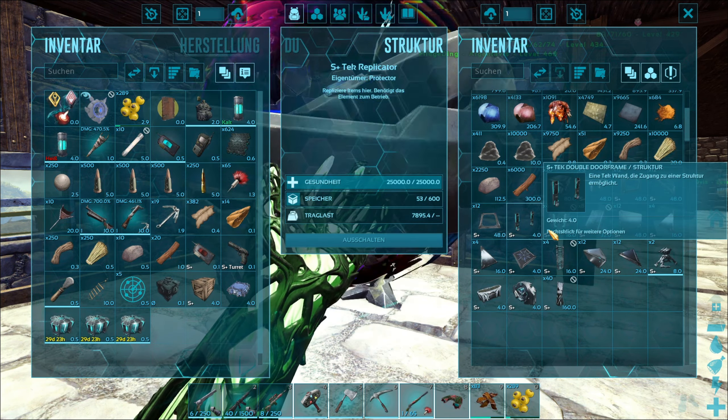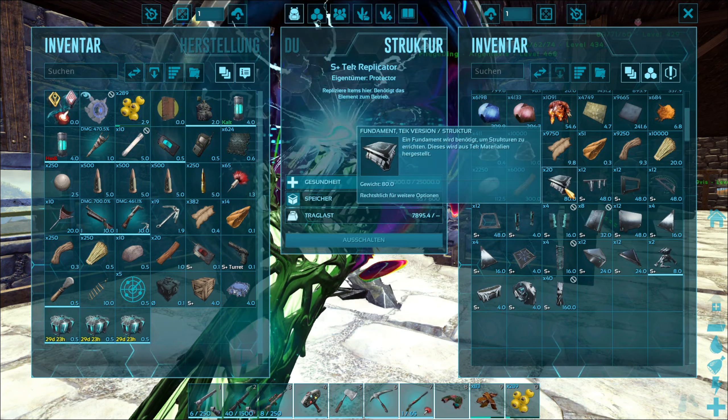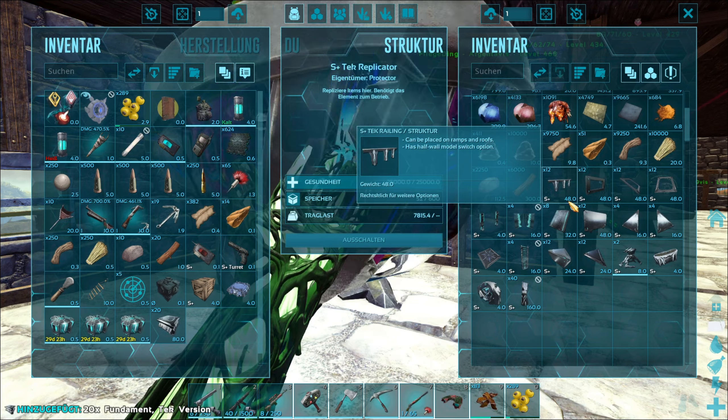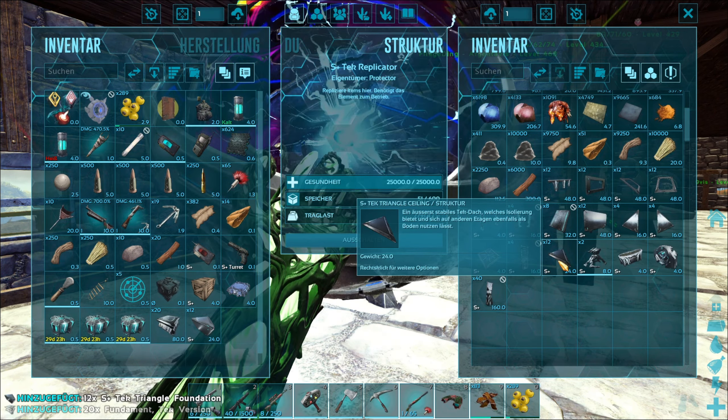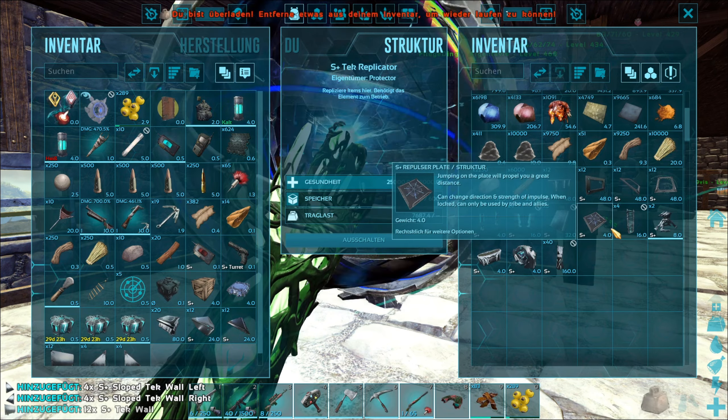Wir haben jetzt schon ein gutes Element, weil wir pflanzen das Element ja an, Leute. Und wir haben überall schon ein gutes Element drin. Und deswegen haben wir das alles schon.